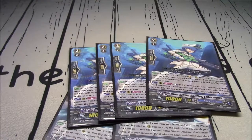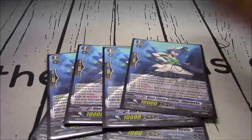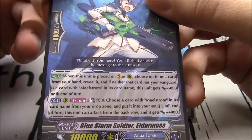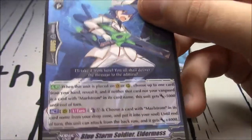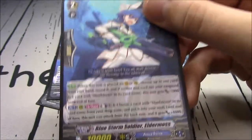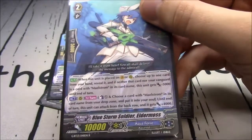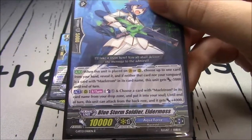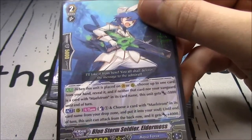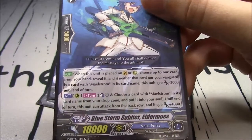4 copies of Bluestorm Soldier Eldermoss - a fantastic card, exactly what Maelstrom needed when venturing into this soul-focused style of play. When placed on Vanguard or Rearguard, reveal a card from your hand - if neither that card nor your Vanguard has Maelstrom in the name, it gains 5k. Once per turn, Soul Blast 1: choose a card with Maelstrom from your drop zone and put it into your soul, and until end of turn this unit can attack from the back row and gains 4k.